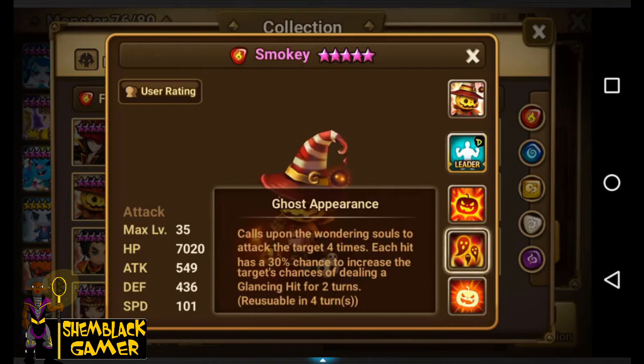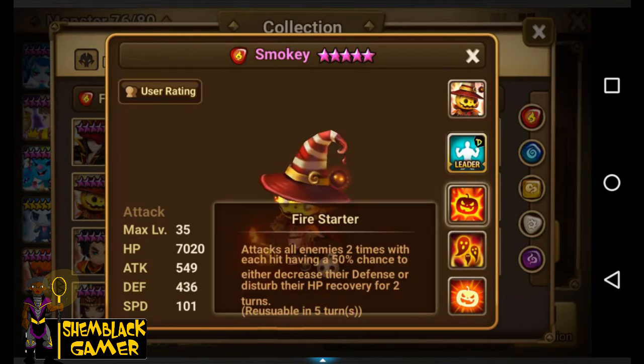Ghost Appearance calls upon the wandering souls to attack each target four times. Each hit has a 30% chance to increase the target's chance of dealing a glancing hit for two turns. I like this monster already — glancing hits are great in tower of ascension, the arena, dungeons, everywhere. His second skill hits four times and has a debuff on it.